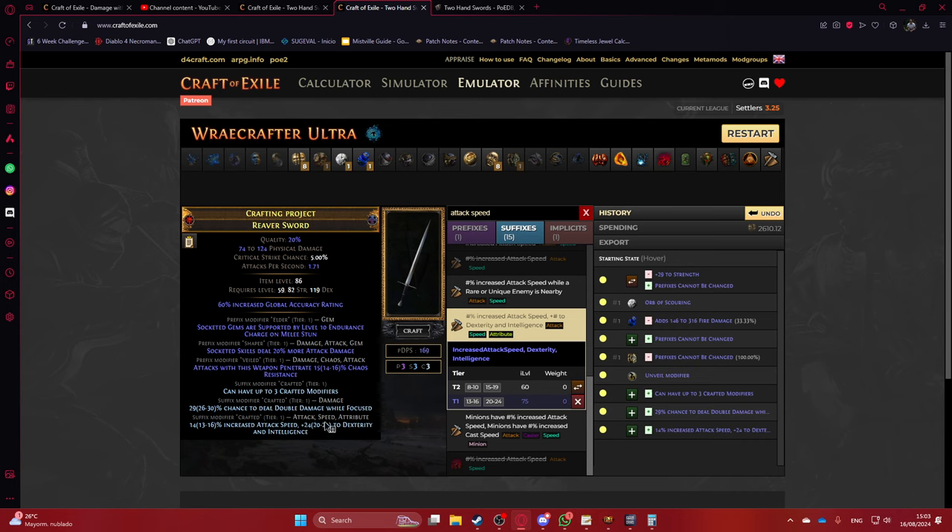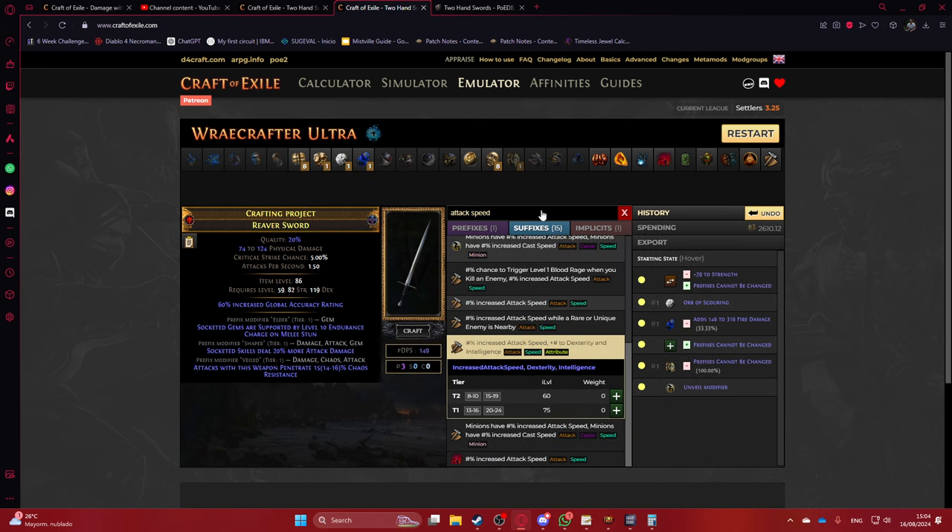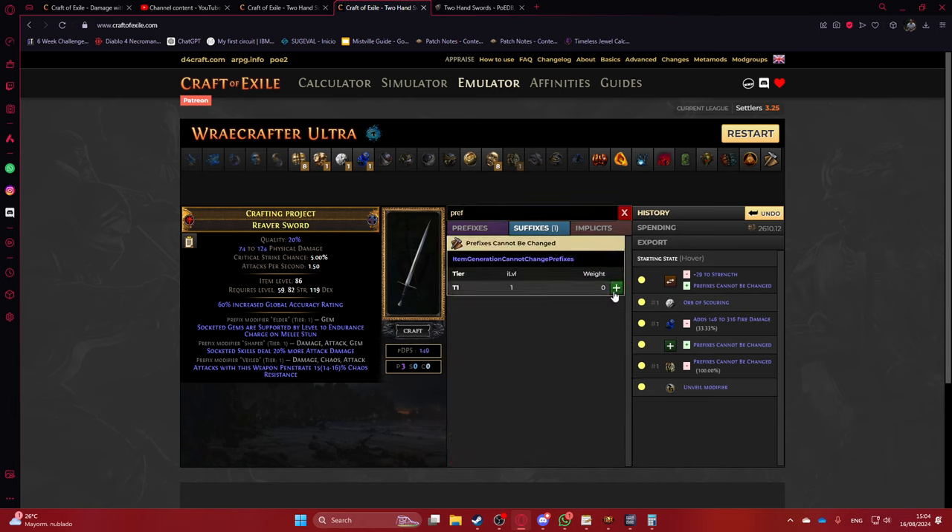Attack speed plus dexterity and intelligence is not a bad craft — it's a little less attack speed, but if you're struggling with attributes on a lower starting budget this might be a good option. Alternatively, skip the multi-mod and keep reforging speed as many times as you want until you hit the speed modifier you want, and maybe an attribute modifier as well.